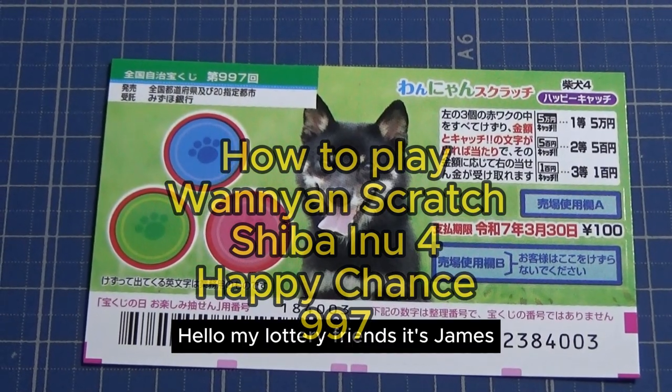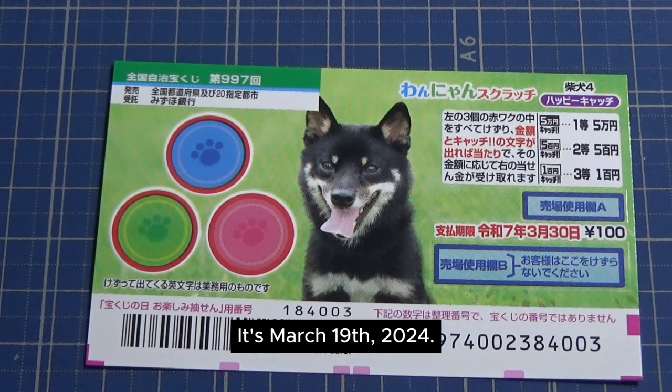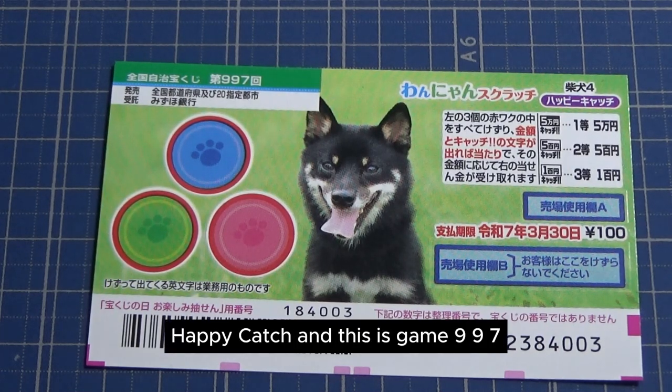Hello, my Lottery friends, it's James. It's March 19th, 2024. You are looking at a new Japanese scratch game called Wanyan Scratch Shiba Inu 4 Happy Catch. This is game 997.